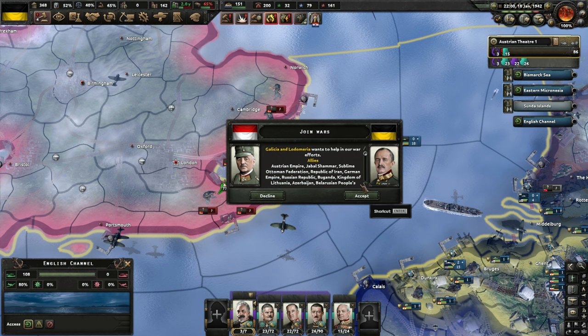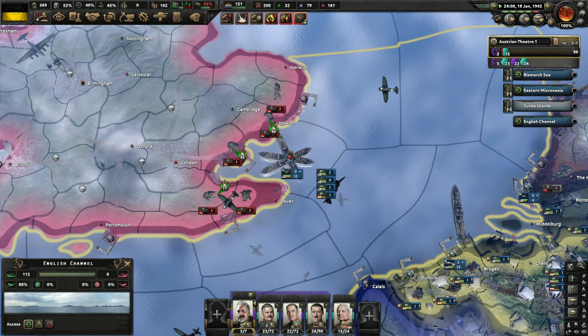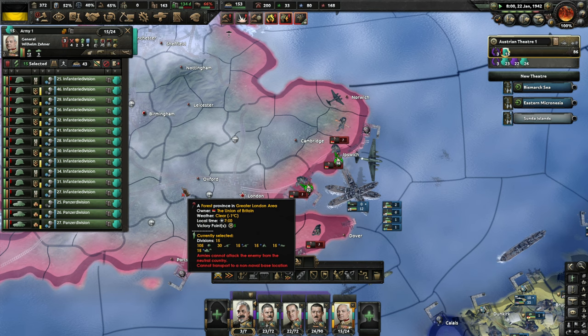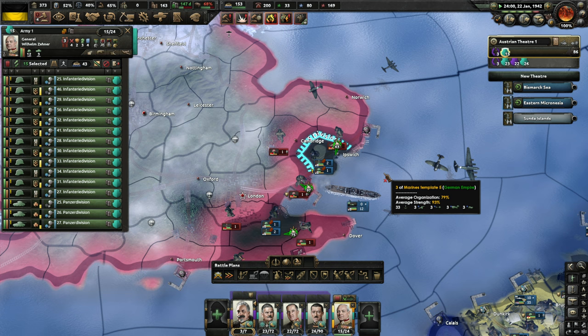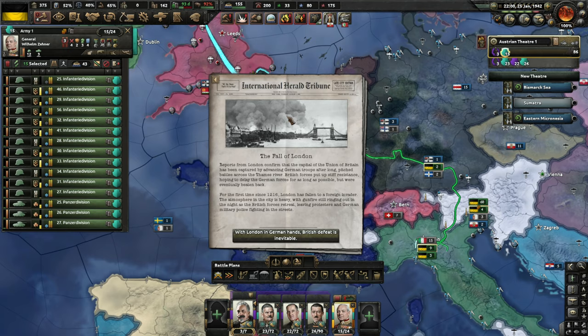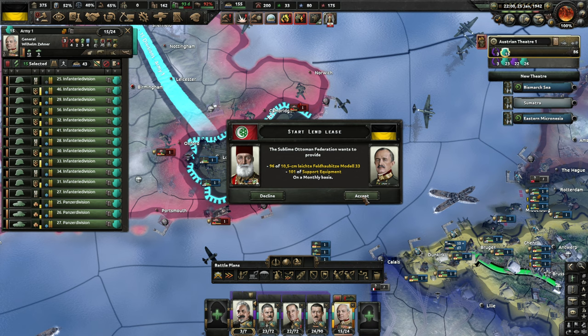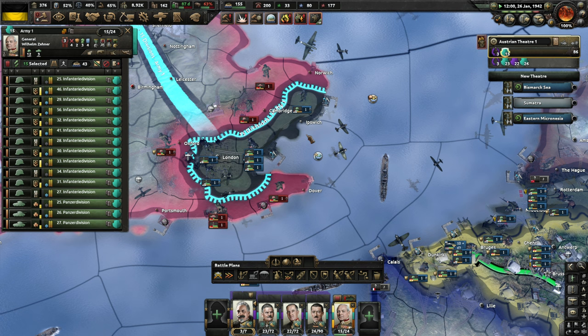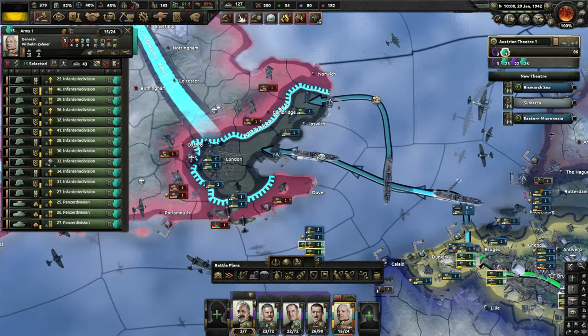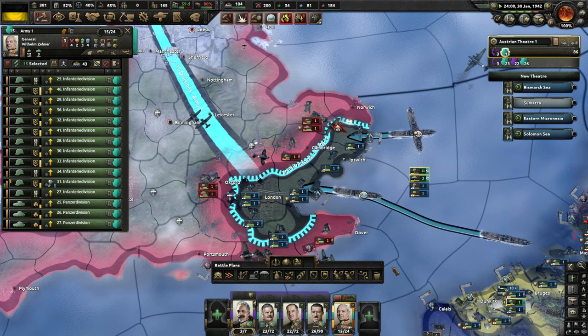The main thing right now is we want to see this landing be successful. As soon as the landing's successful, I'll send some troops over there to help out. There's the landing — let's send the first army over there. Hopefully they'll get some supplies going. London is in German hands. We may not even have time to get our troops up there before the Germans finish this. As things spread out, they're taking Ipswich, moving on Cambridge and Oxford, going into the Midlands — Leicester and Birmingham. Our troops are crossing now, so they will get involved. Austrian troops on the ground in Britain.